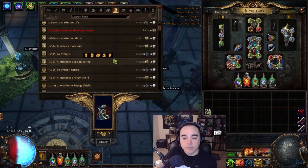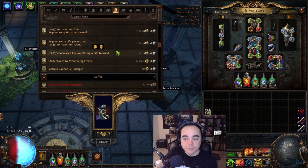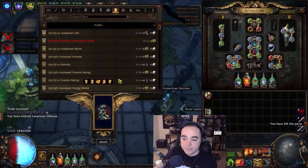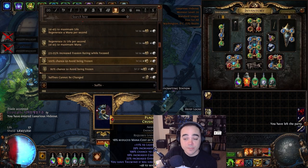Your next step is to craft on cannot be frozen. Go to your crafting bench and realize you didn't plan for this very well because you don't have any exalted orbs — so go buy an exalted orb. Finally craft on chance to avoid being frozen, and now you're finally done.